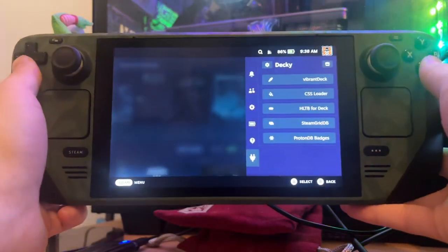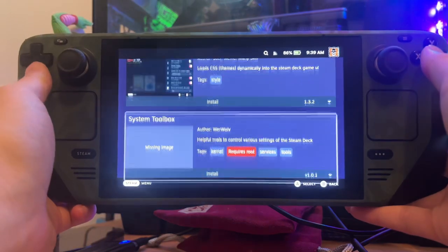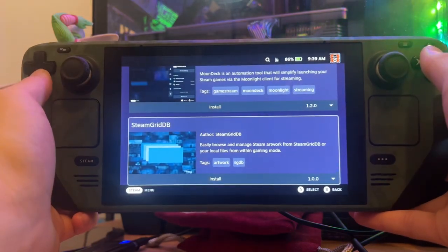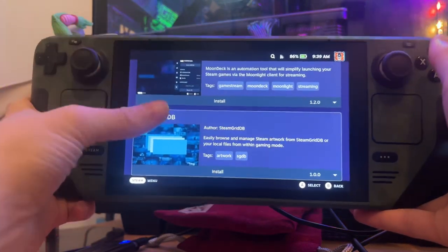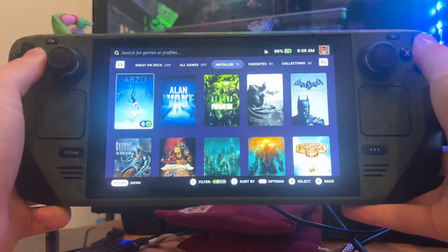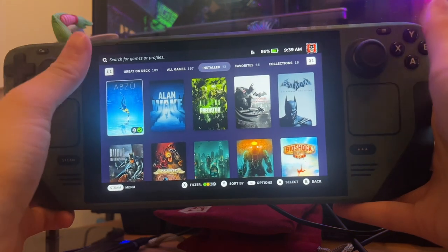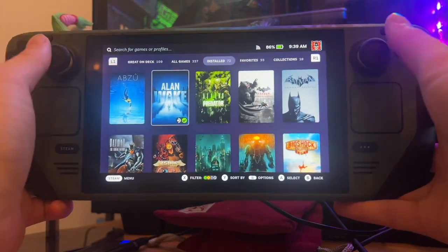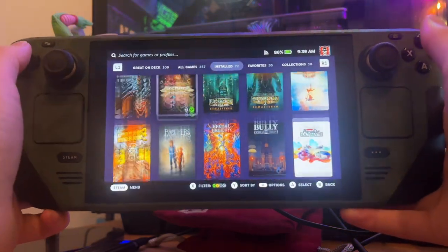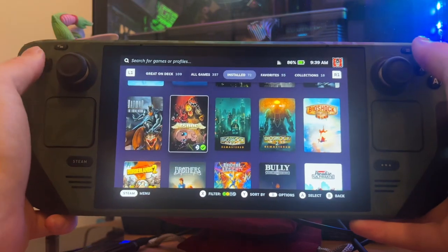The next plugin I want to show you is SteamGridDB - Steam Grid Database. What this app does is insane: it actually changes the box art and banners of any game in your Steam Deck library. Before this plugin I had to go into desktop mode, select the game, type it in, and connect an external keyboard because the touch screen isn't great. As you can see, my box art is already different for quite a lot of games purely because of this plugin.